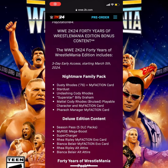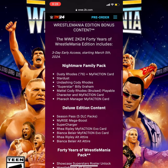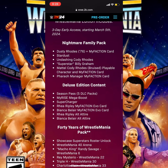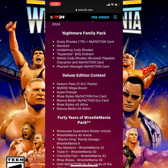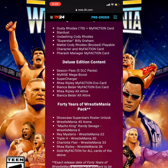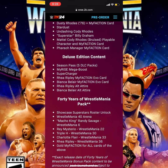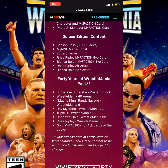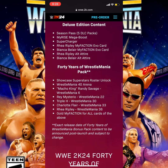Here's what you get when you pre-order and buy the 40 Years of WrestleMania edition. You get the Nightmare Family Pack that also comes with the deluxe edition, Dusty Rhodes '76 with the MyFaction Stardust and Cody Rhodes superstar, BD Graham, Metal Torn Pack, Cody Rhodes as a MyFaction character, and Fiora as the manager in MyFaction.